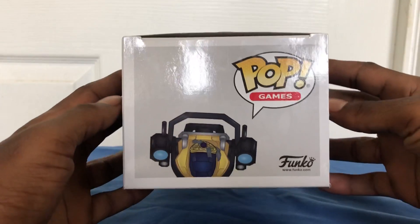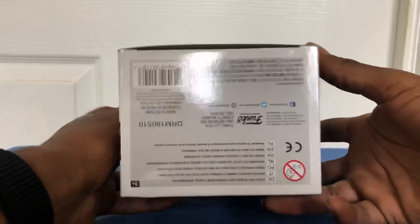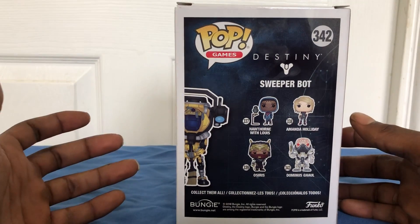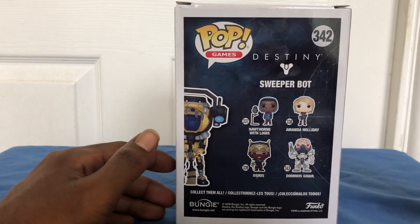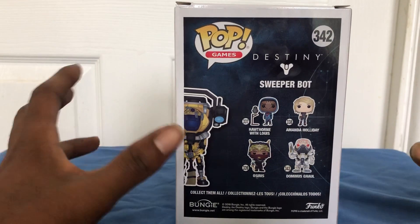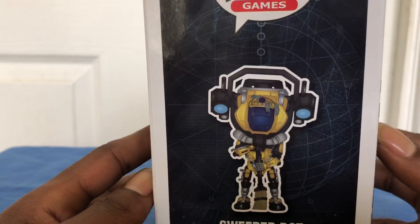This is the top of the box — a little bit more Sweeper Bot artwork. On the side, we got more artwork with the Sweeper Bot branding. On the back, we got some more Sweeper Bot artwork, and we do have Hawthorne, Amanda Holiday, Osiris, and Dominus Gaal also in this Destiny 2 set.